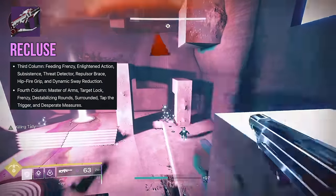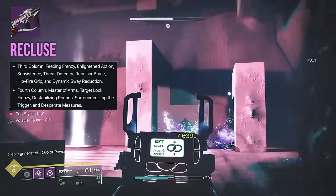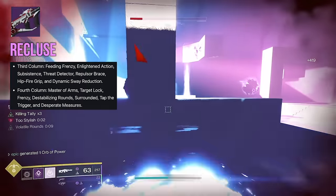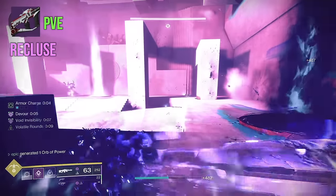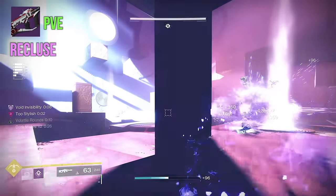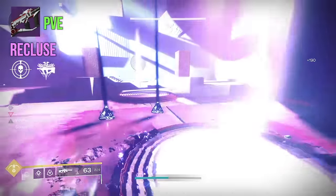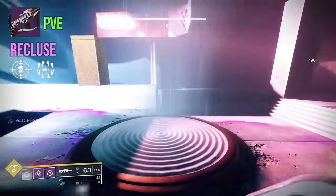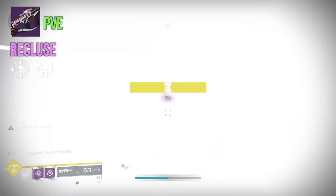In the first column, you've got Feeding Frenzy, Enlightened Action, Subsistence, Threat Detector, Repulsor Brace, Hipfire Grip, and Dynamic Sway Reduction. Second column: Master of Arms, Target Lock, Frenzy, Destabilizing Rounds, Surrounded, Tap the Trigger, and Desperate Measures. For PvE, I like the consistency of Subsistence and Master of Arms — you can have that mag topped off and deal extra damage at almost all times. You could also try Threat Detector since it's an SMG and you're in close range anyway, giving you increased reload and more stability. Combine that with Surrounded for 35% extra damage — that could be pretty nice.